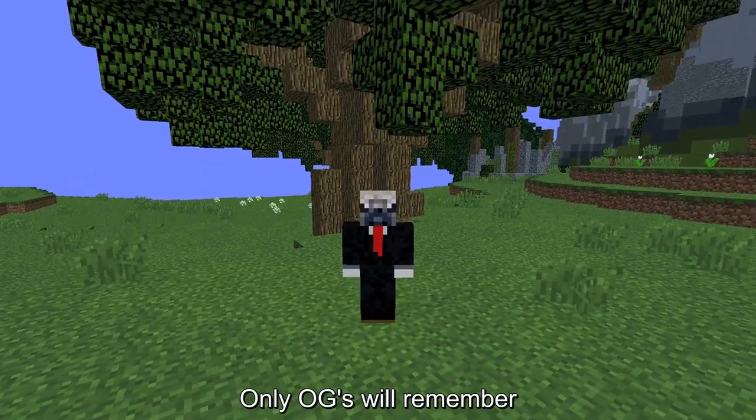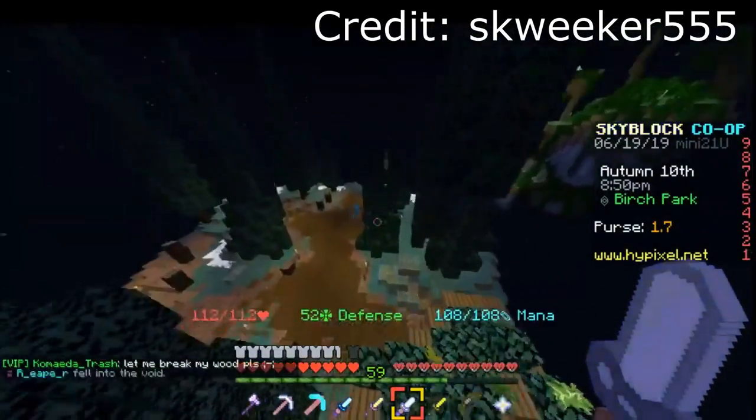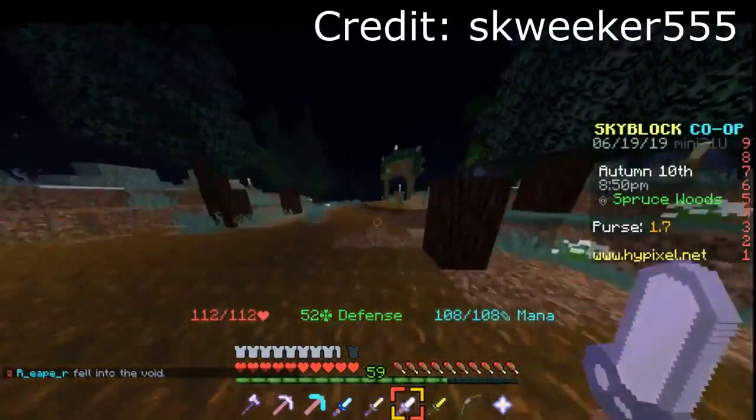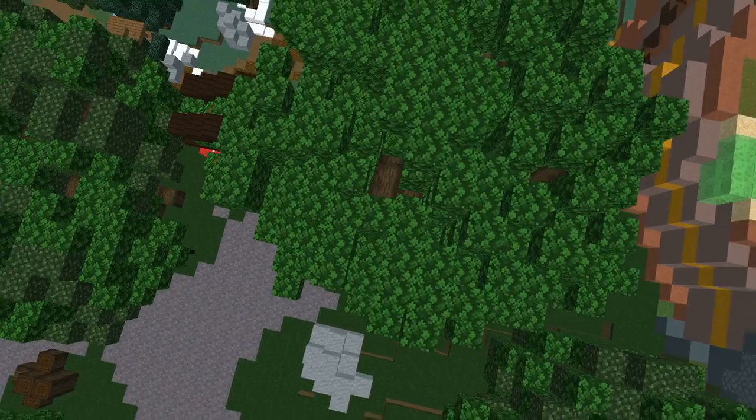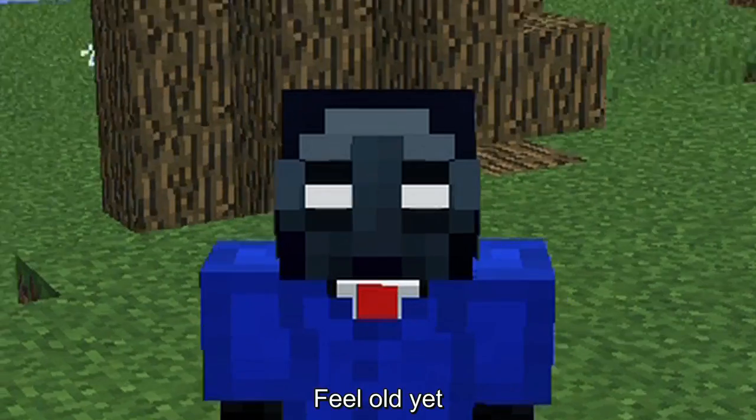Only OGs will remember the foraging islands were smaller and were called floating islands — they looked like this. This is what they look like now. Feel old yet?